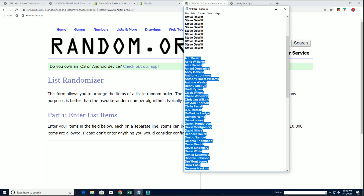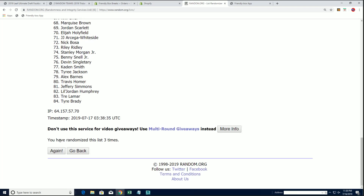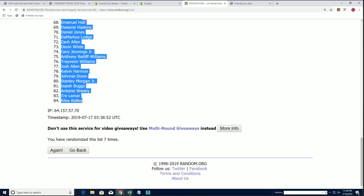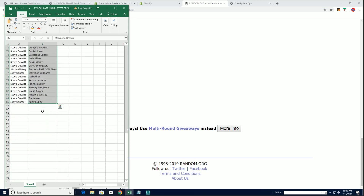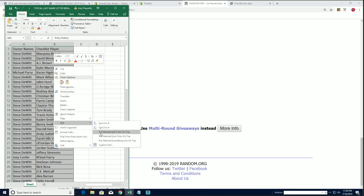I appreciate it more than you know. Now we got these checklist players going in here seven times as well. Six and last time coming up on seven. Marquise Brown down to Riley Ridley. Steve's hoping for that Kyler Murray — I can hear him screaming for it.